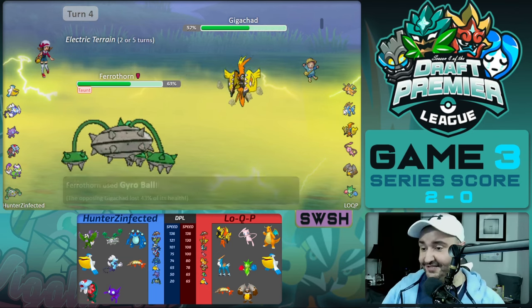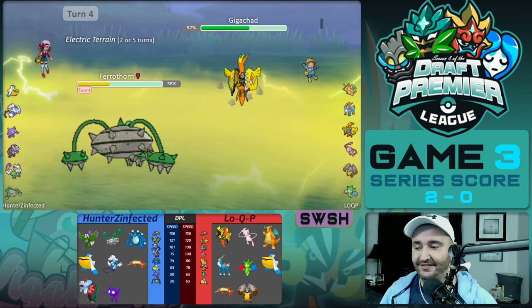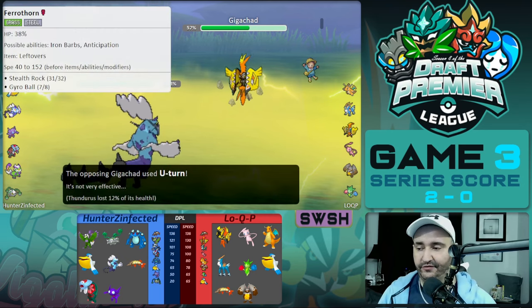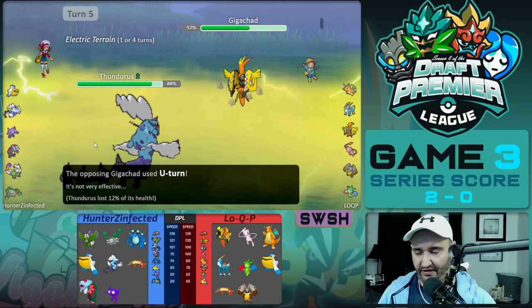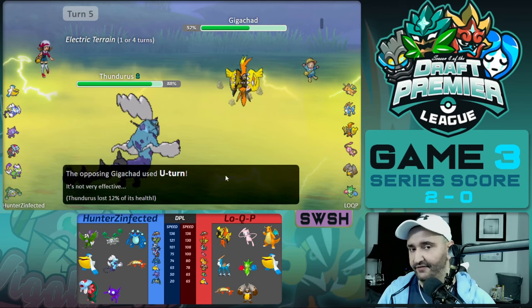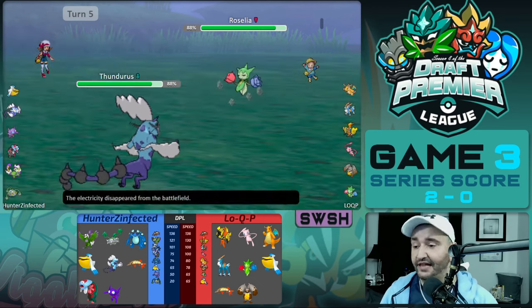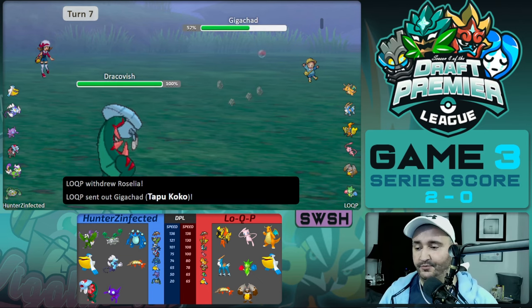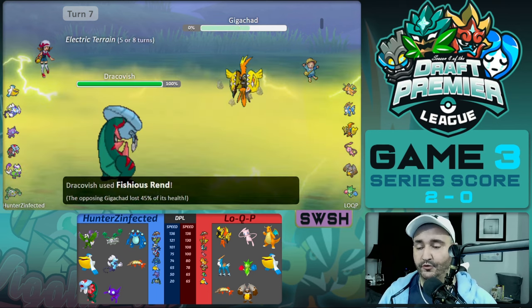Ferrothorn is going to go for Gyro Ball. It outspeeds the Coco, but of course it still has the base power because of the difference in their stats. Thunderous comes in on a U-turn. That would have been a good turn to stay in with the Ferrothorn, but you might want to conserve your Coco's health, so I don't entirely disagree with going into Thunderous. The Coco U-turns out into Roselia. We get off our own U-turn, go into Dracovish on the Toxic Spike, and go for a Fishious Rend — that knocks out the Tapu Coco.